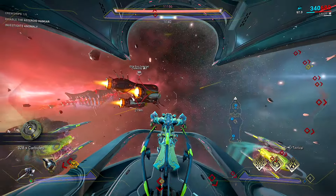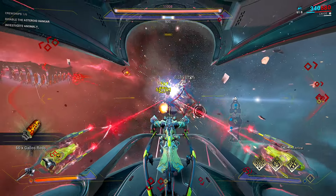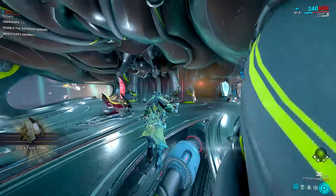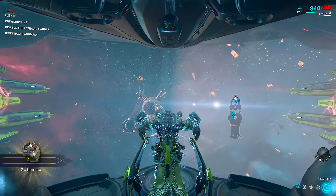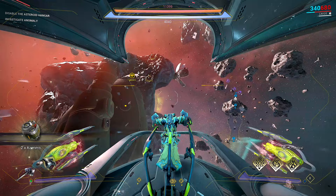If you are coming in solo and you want a way to slow down the cruise ships without having to take the health all the way down, you can see that we can target the engines here — so we don't need to drain the entirety of the health of the cruise ship. We can just get into the forward artillery to get that taken out nice and quick.